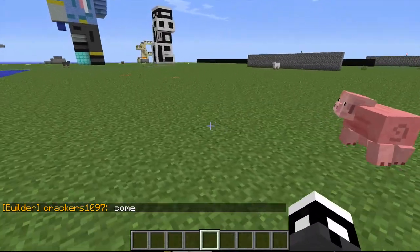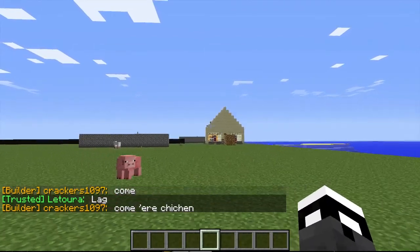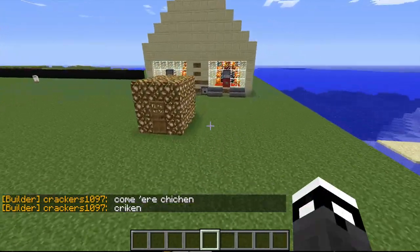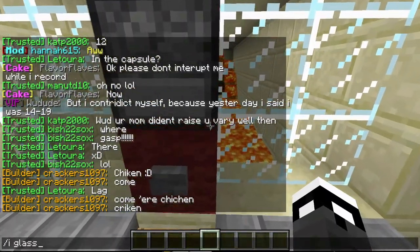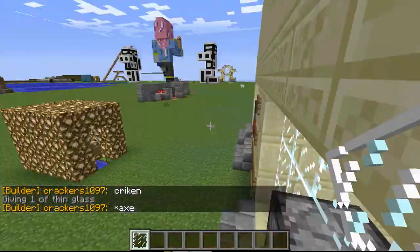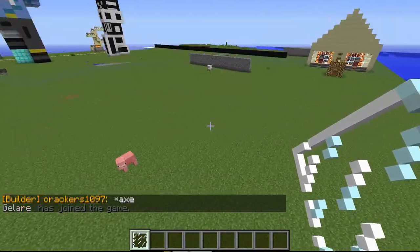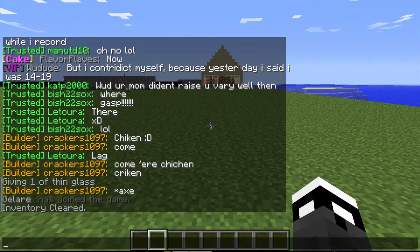Today, as you saw in my last video on how to make chicken dunk, which is right over there — I'm going to be teaching you how to build it. If you did not see the video, basically chicken dunk: you put eggs in a dispenser, it shoots out, lands in a bucket on a pressure plate. The chicken gets turned on, the chicken gets killed, and out pops a prize. So if you were interested in building this, that's what I'm going to be doing now.